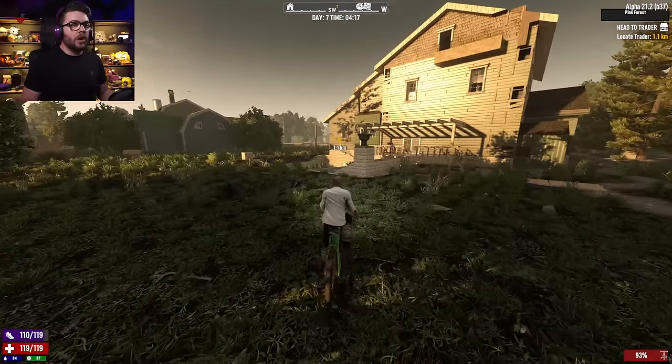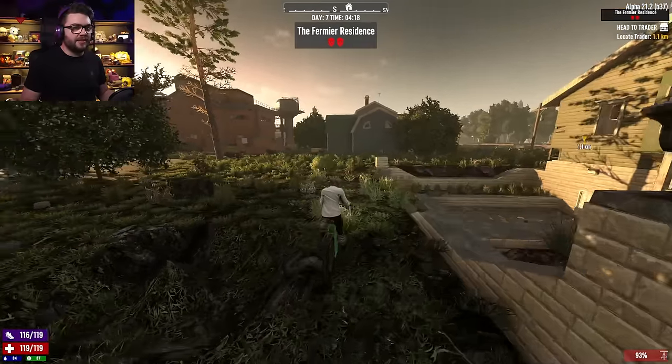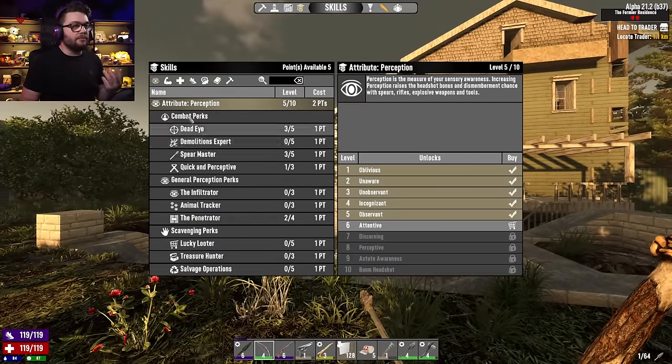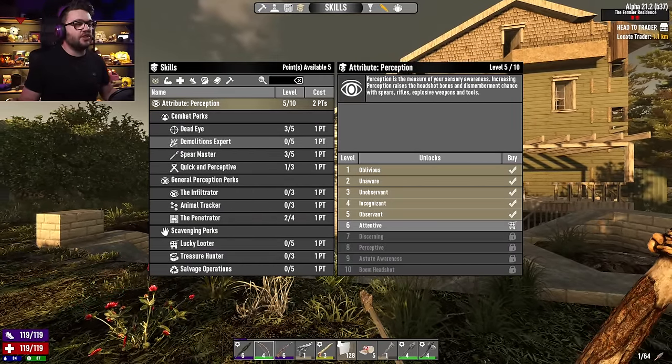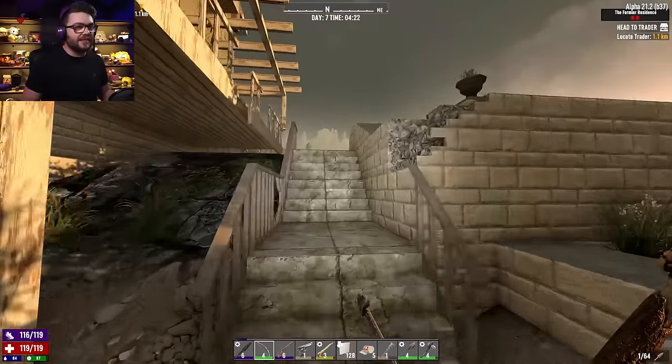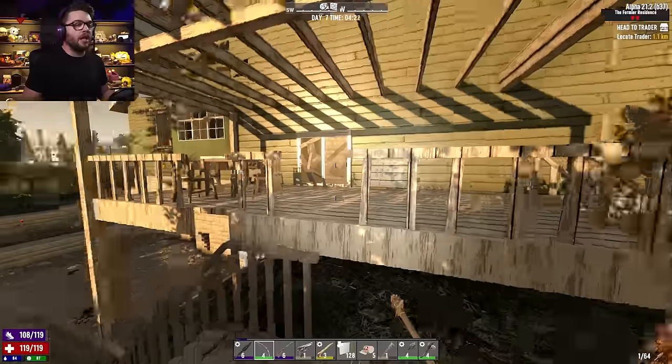I do need to mention, while I'm getting here, that I've done some experimentation. The demo perk — in fact I have some skill points to spend — but the demolisher perk doesn't actually increase the damage of demos on other demos. I went and tested it, that does not do anything, which is a bit of a shame.